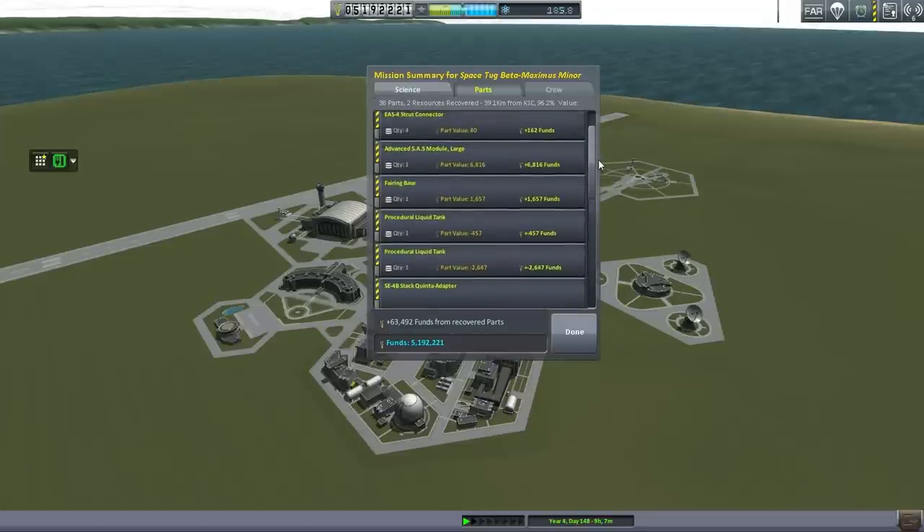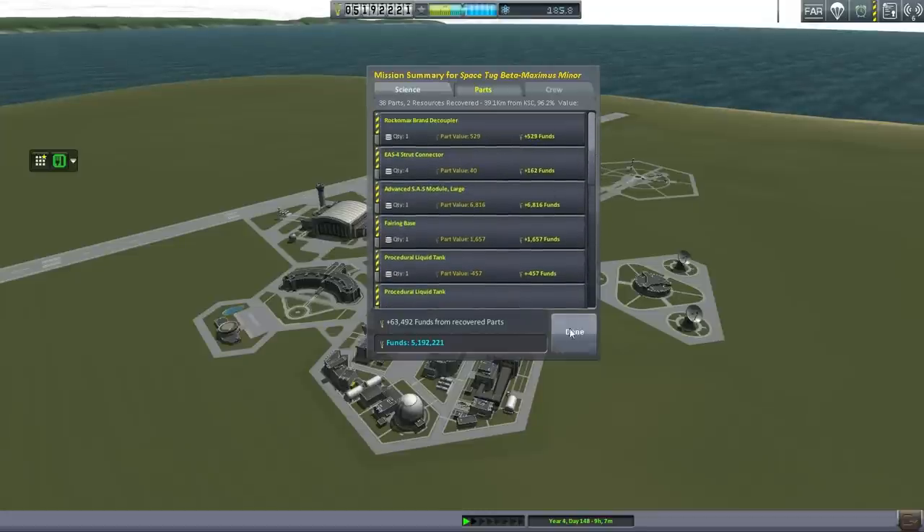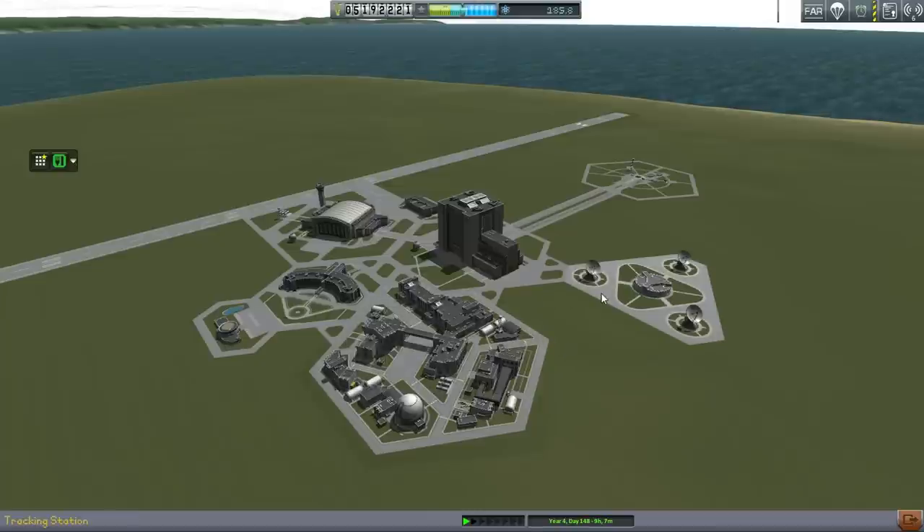Maybe we should just use other lander legs — they're totally gypping us on the landing pods. But while that makes me feel a little bit better about launching a new version of the Maximus, at least we can retrieve that stage.